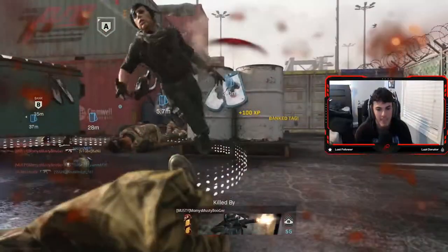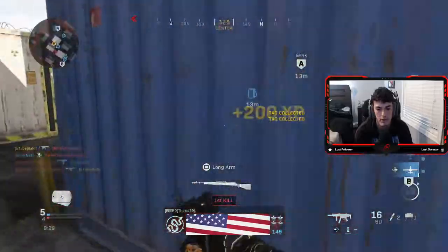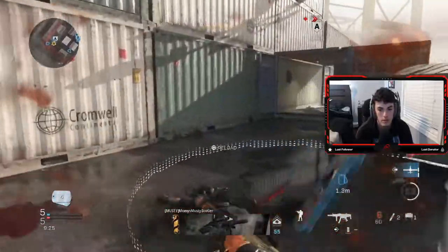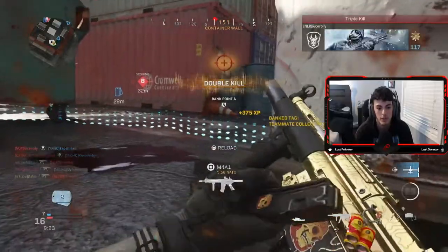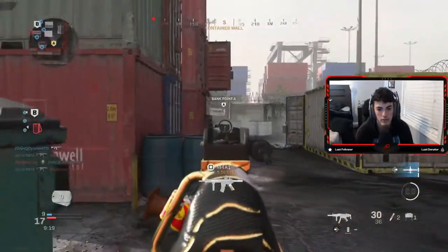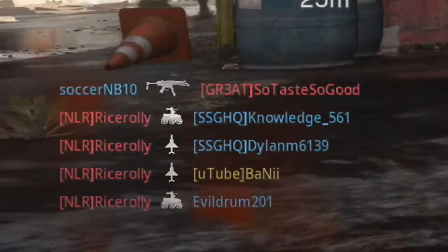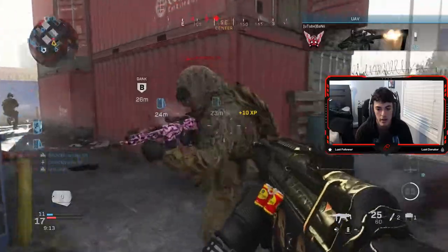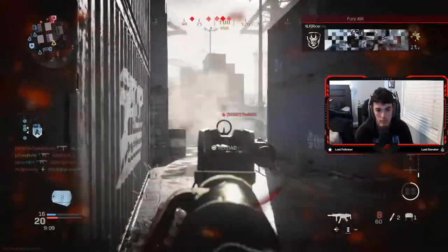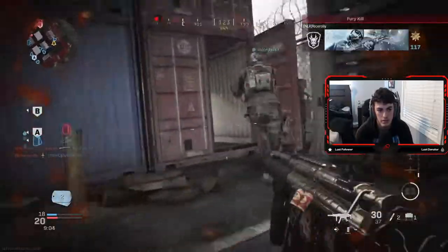Let me collect the tag. Spawning in chaos, but that's alright. I got four tags on me. So basically what you got to do, you got to sit here — and the more you have, the longer you have to kind of sit there because you can't just deposit them all at once. That's called the bank. Holy shit, oh my God, these dudes are fucking everywhere. He's coming in from here.